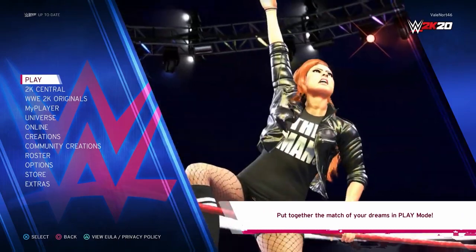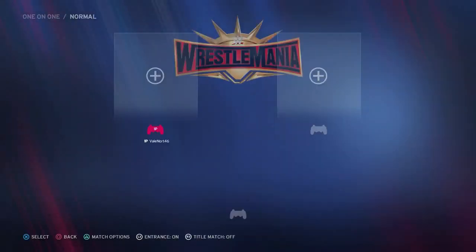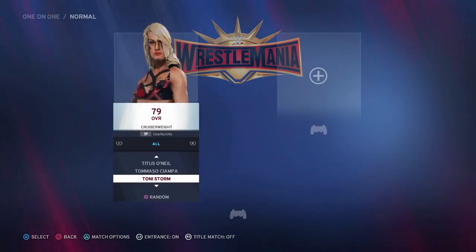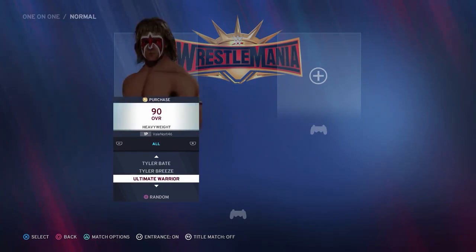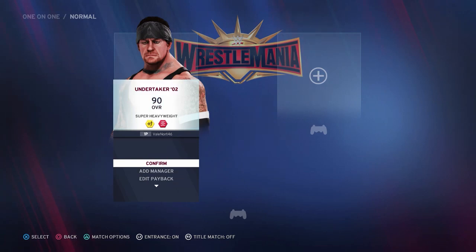Hi guys, welcome back to Griffin's Gaming Guides. Today we're going after another WWE 2K20 trophy: 'Nothing Personal Kid,' where you need to hit your finisher immediately after activating a Blackout payback. This can only be done against the AI. This is a bronze trophy, also worth 15 gamerscore.